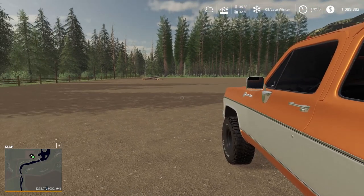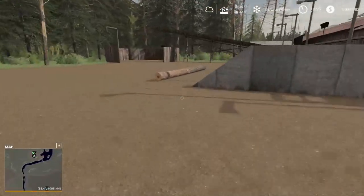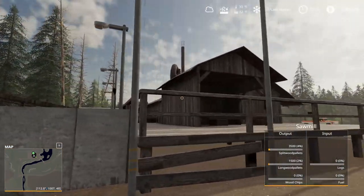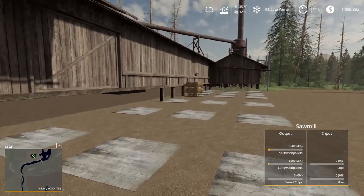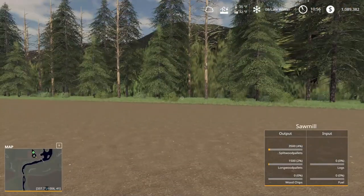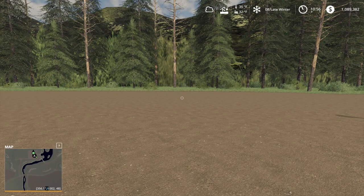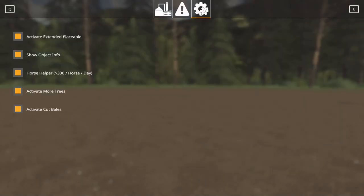I actually have a couple logs because I was testing some stuff. This log doesn't go there — I'll show you where it goes. This is a Global Company sawmill that produces split wood pallets here, long wood pallets here, and wood chips over there. For fuel it uses straw or wood chips, and we don't have any wood chips. So first things first, F1... make sure I have everything set.